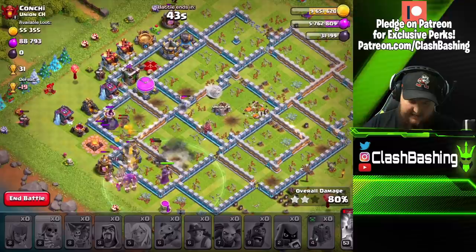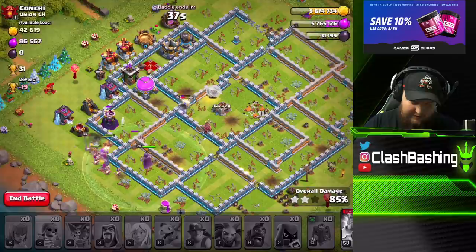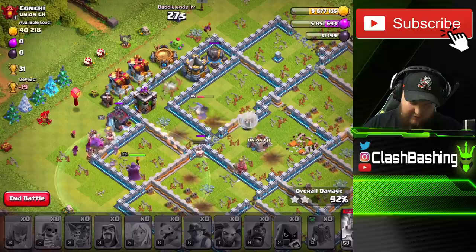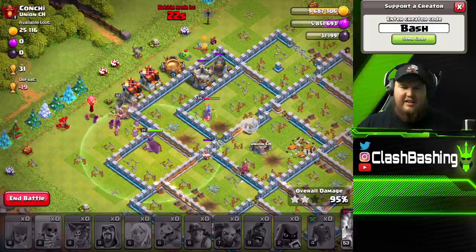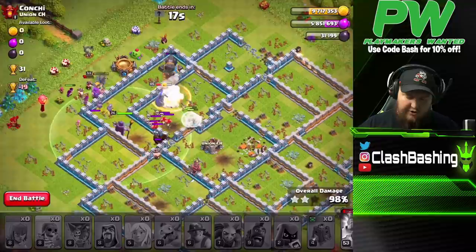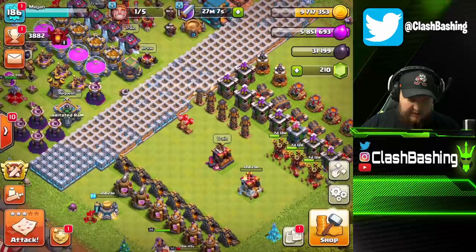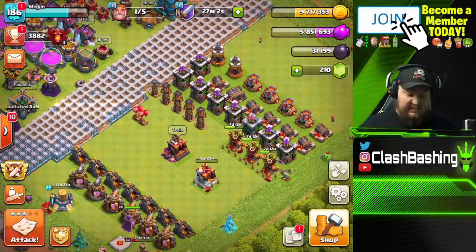That's a little bit sloppy, but we'll take it. 43 seconds — are we gonna get through? We got a few miners coming up the rear with the King. Queen's still beating on a wall, of course she is. Queen's distracting the Archer Tower — oh, she got the cannon's attention. We got the three-star! Not the prettiest hybrid, but there we go. That's what we want — try to walk the Queen in and get out the Town Hall.